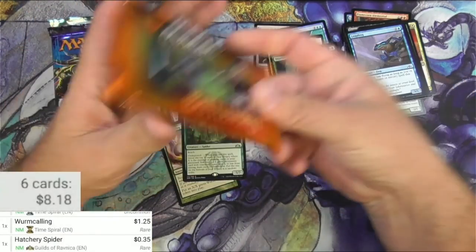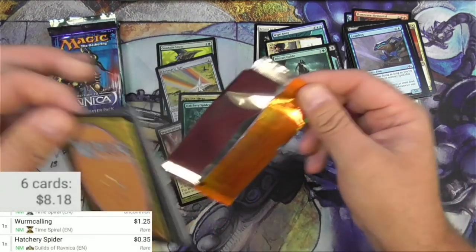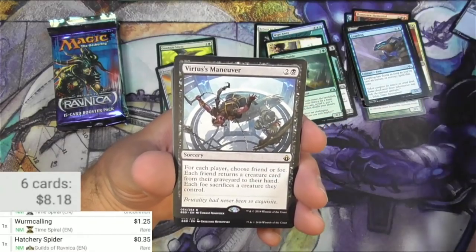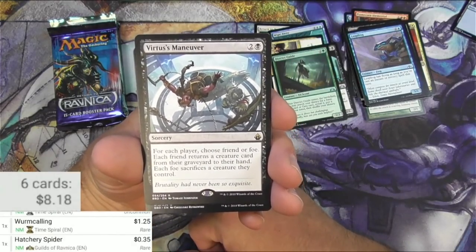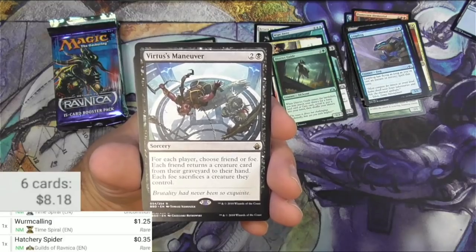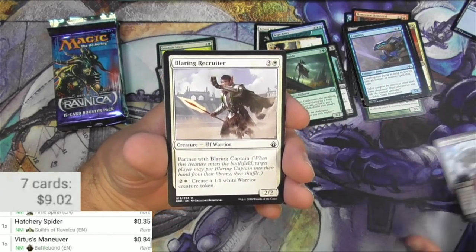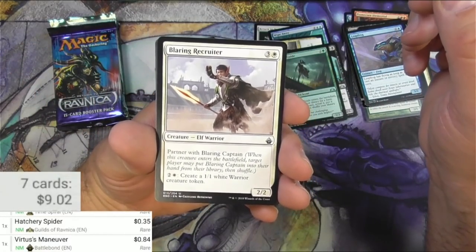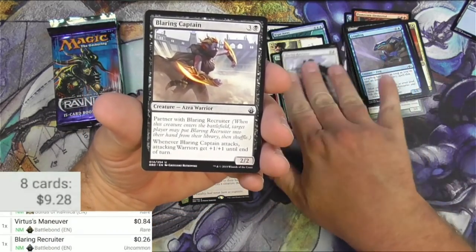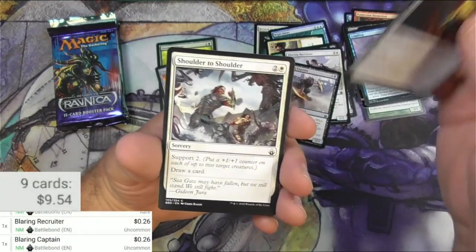Moving on to Battle Bond — that peeled right open. We got a beast token, an island token. Got a Varchild's War-Riders — for each player choose friend or foe; each friend returns a creature card from their graveyard to their hand, each foe sacrifices a creature they control. Interesting — you'd play this in Two-Headed Giant. The maneuver is 84 cents. We got a Blaring Recruiter — you partner it with Blaring Captain, and there's the captain right there, conveniently in the same pack. I didn't get to play Battle Bond when it came out; I just bought a box.